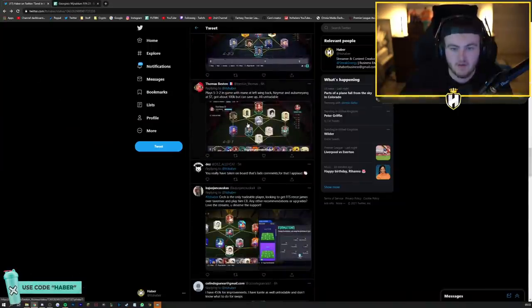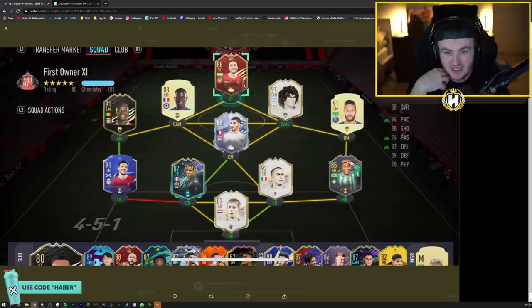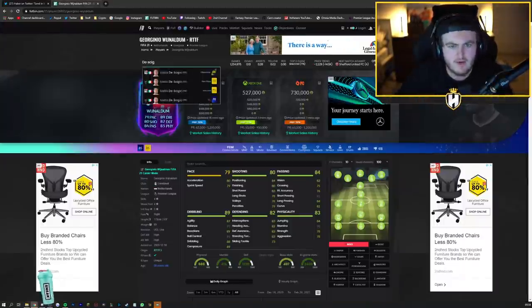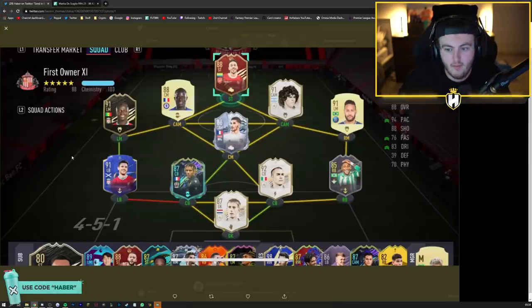We've got Thomas's team next. He plays a 5-3-2 in game with Mane at left wing back. I don't get how that works - I just don't - but it does because everyone destroys me with it and it frustrates the living daylights out of me. He's got about 100k but can save up, all untradeable. Red Aubameyang - that's nice. With this one, your right back is the only place I would potentially upgrade. What's perfect is that new right back from Storyline - De Shiglio. Go with this guy at right back, perfect, gets the chemistry. And then Emerson just gets retired after falling out of the picture.